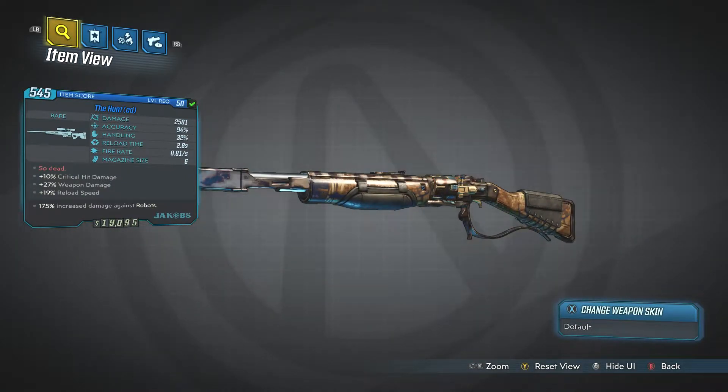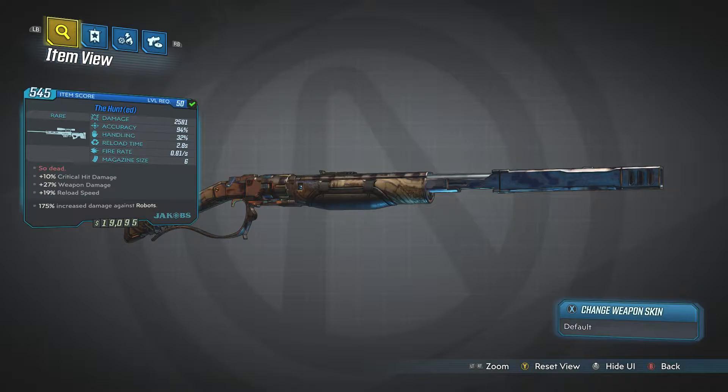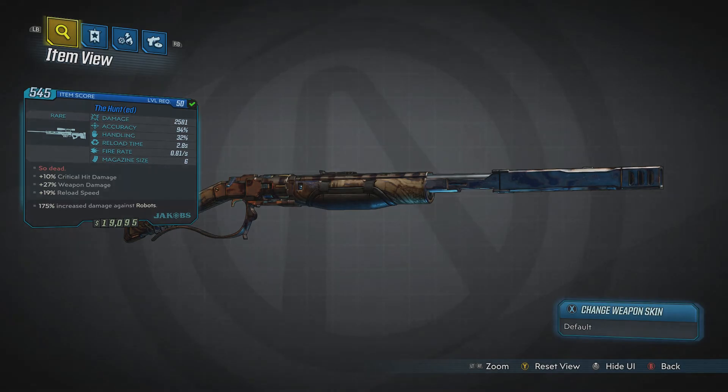Anyways, that is The Hunted — a pretty cool, rare unique sniper rifle from Jakobs. Get it, find it, stick it in your vault if you don't use it, and add it to your collection. That's it for me for this video. Thank you so much for tuning in — I've been Donnie Mayhem, please remember to like and subscribe if you want to, and I'll catch you guys next time.